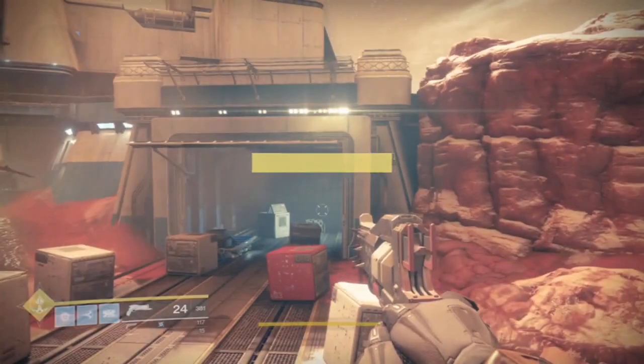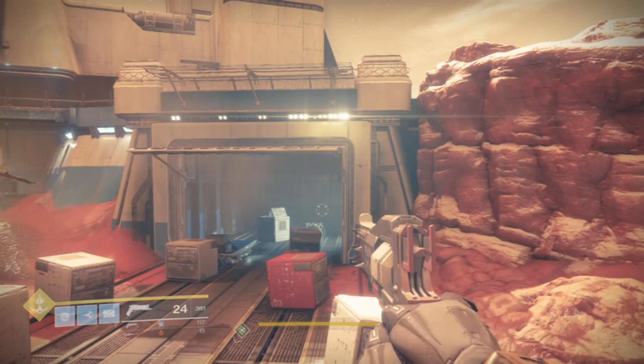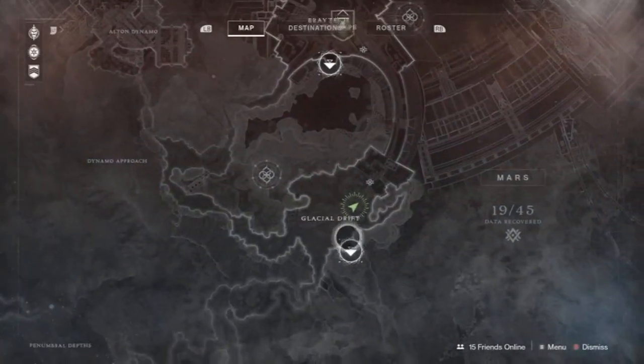What's going on guys, Mr. Neil Ryan here. I'm gonna show you how to get numbers nine through twelve in the Glacier Drift. We're gonna be in this section right here, in this area.